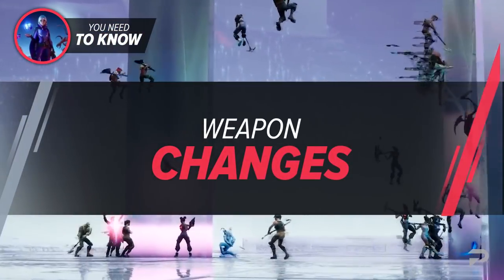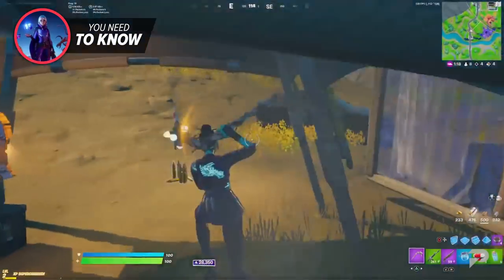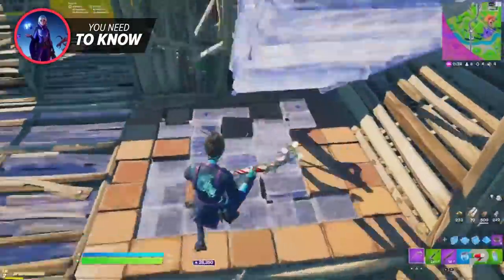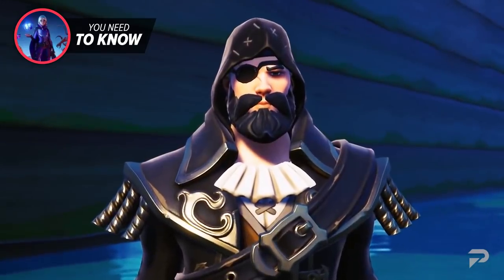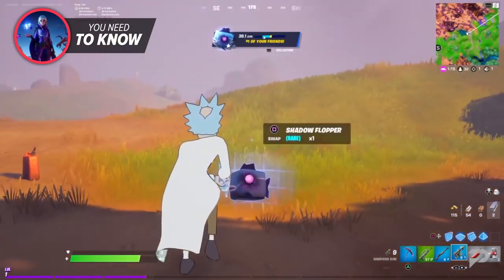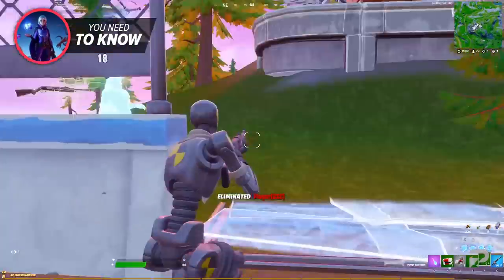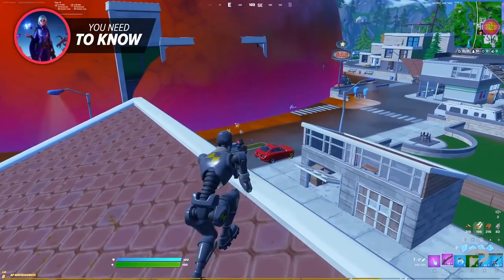As always, weapons are being vaulted and unvaulted, and this new season is no different. If you're a fan of the AK-47, it's time to find a new weapon because those are back in the vault. Pump shotgun fans can breathe a sigh of relief because your favorite one-shot weapon can still be found on the island. If you're a fan of the Harpoon Gun, you'll be delighted to hear it's back in action — especially useful if you plan to implement the new Shadow Flopper into your strategy. Not all IO equipment has been erased either; the Recon Scanner and the Railgun can still be found at active IO bases.